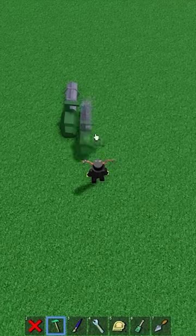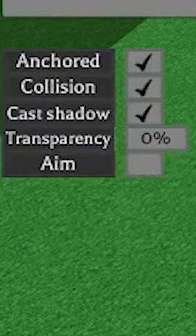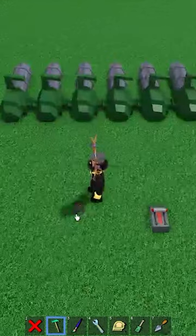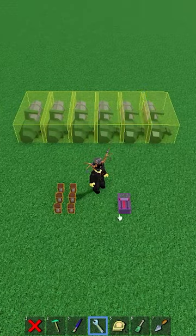The first thing you want to do is get six miniguns. After you place all of them down, uncheck the aim setting with the screwdriver tool. Place down any kind of switch, then clone it to unbind it from everything. After that, place down six delay blocks. So far, you should have a setup that looks like this.